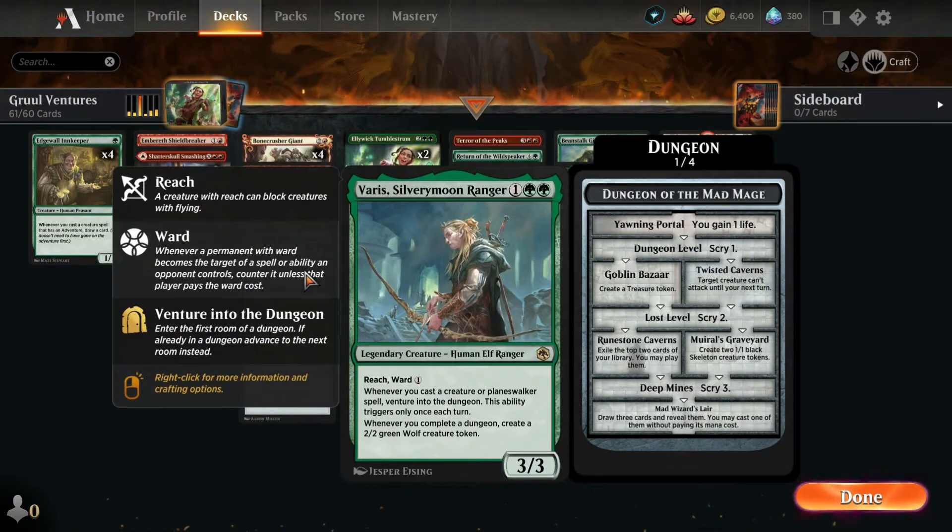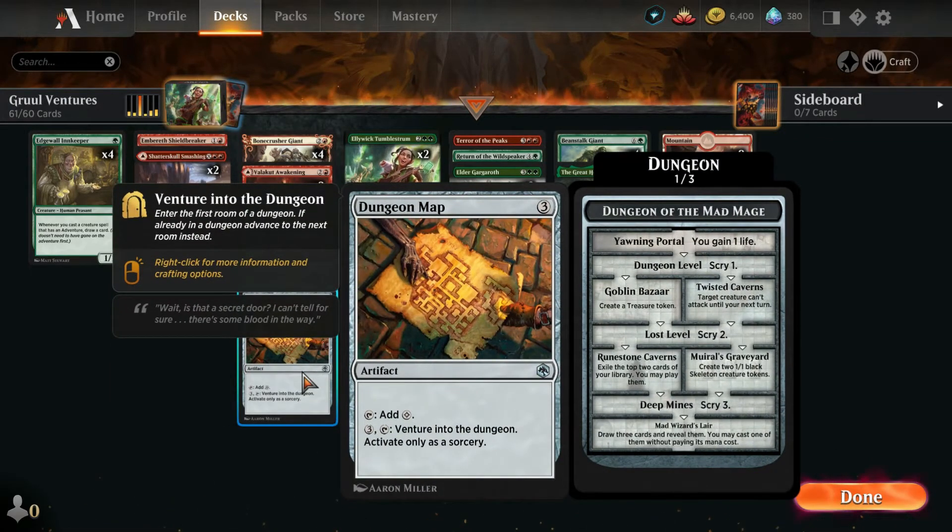Aside from that, we're running Varus, which whenever we play a Creature or Planeswalker spell, we venture into the dungeon. This ability triggers only once each turn, and whenever we complete a dungeon, we get a 2/2 Green Wolf. So he also helps with venturing.